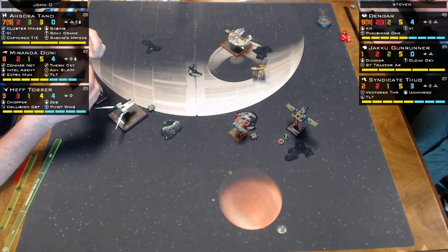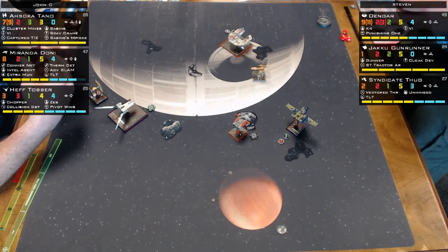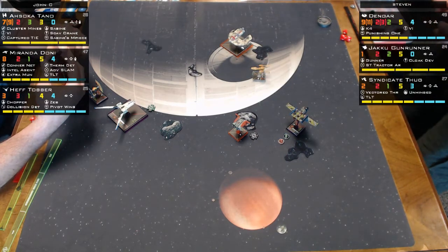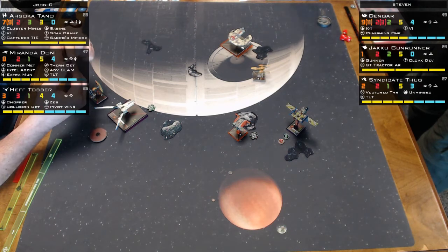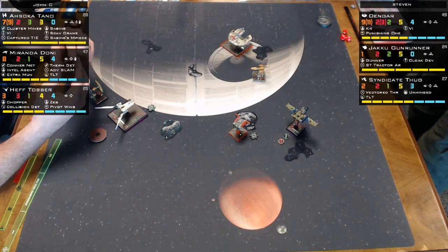So far Miranda has taken one TLT hit. Miranda sacrificed a shield to try to get an extra attack die against Dengar but didn't succeed.